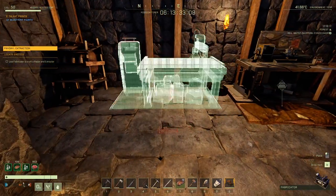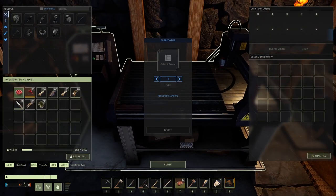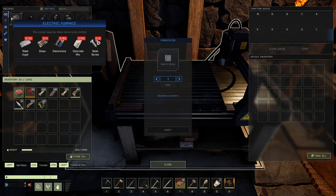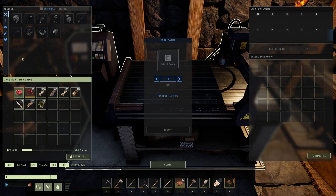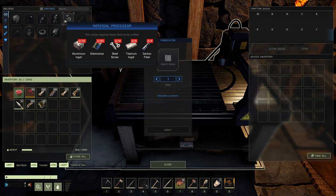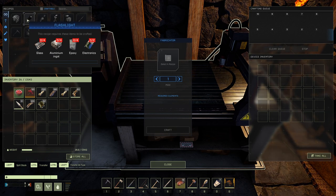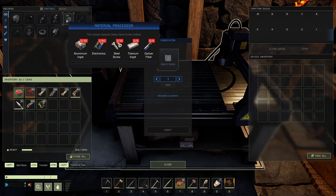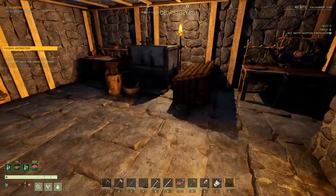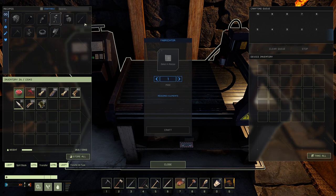The fabricator is one you can't deconstruct, because you're going to need it right to the very end. Here are some of the materials needed for the electric furnace. The material processor is pretty expensive — it needs titanium. The extractor you'll build last probably. You'll need the biofuel generator, and I recommend the titanium pickaxe once unlocked. The radar is the tricky one because it needs composites, which require both the material processor and the electric furnace.